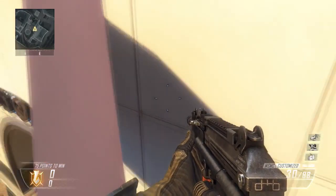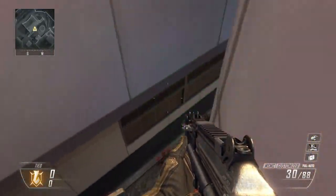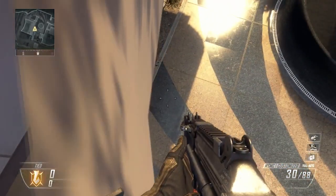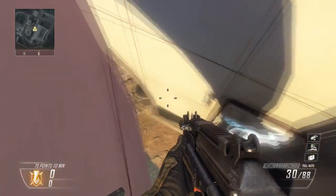All you have to do is do a strafe jump over onto this little ledge and you're wall breached into this wall. From here you can place your tactical insertion and it is a really good spot. You're at a high vantage point and you can pick people off, and you are in a wall breach in a tiny little wall, so it is definitely a very useful spot.